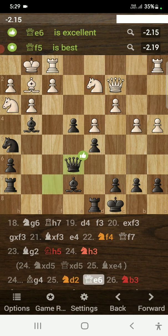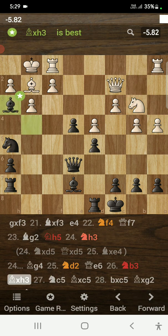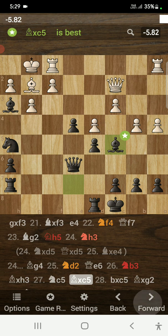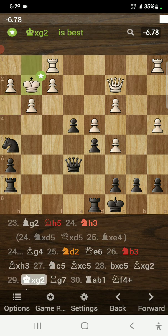Here comes queen to e6, double attacking the knight on h3. It was very important for white to move the knight, but instead white plays knight to b3 and blunders the game on the spot. Here comes bishop takes on h3. After knight to c5, I simply snapped off the knight, and after b takes on c5 I traded bishops and ended up up a piece.